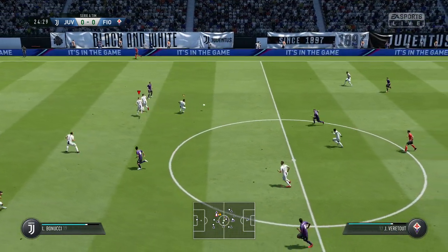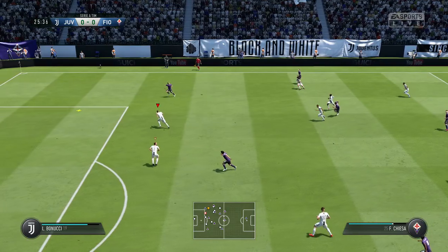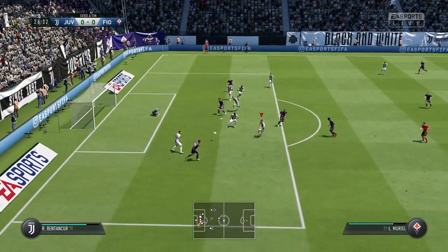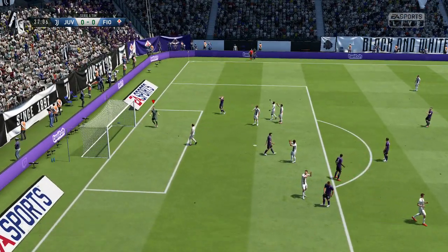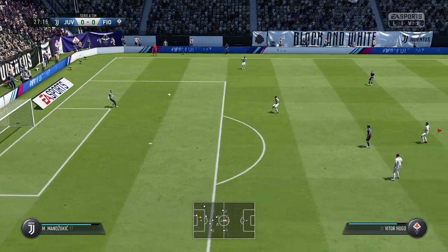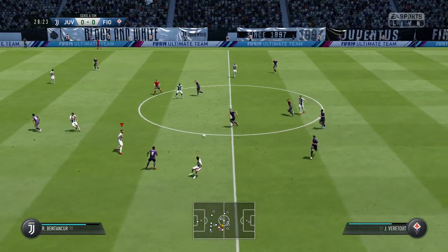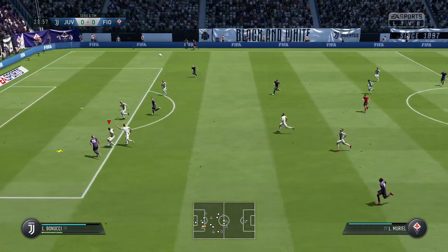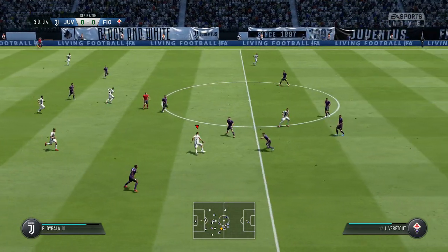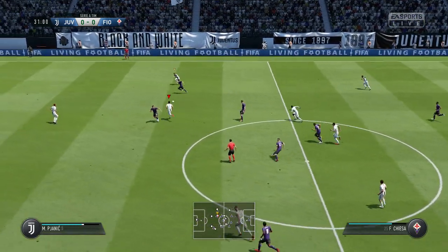They might have played him in here. Jordan Veretout — that's an excellent cross, cut out off the goalkeeper. He hit it well enough, maybe just a bit off balance there. Veretout, Ronaldo, Miralem Pjanic, Dybala — anticipating the pass.